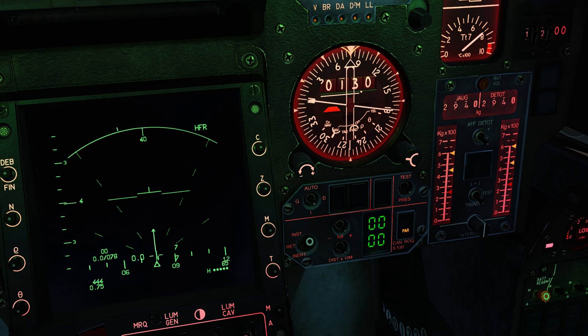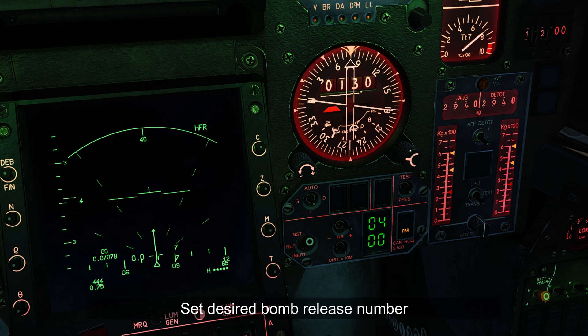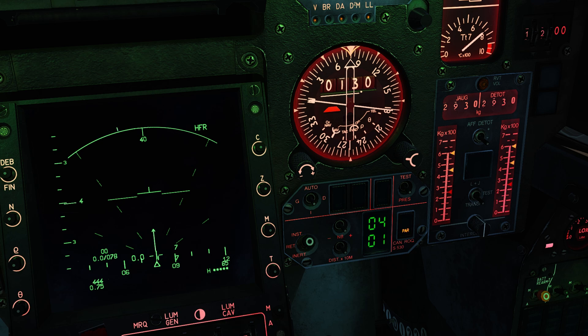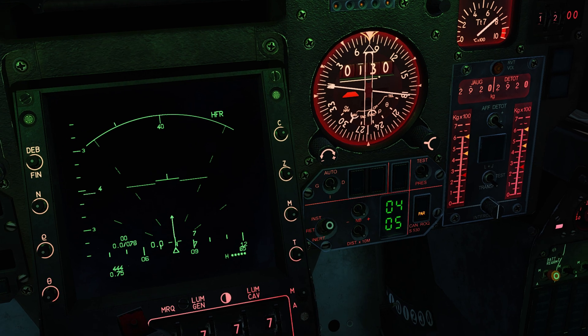B is number of bombs — you can select it in even numbers: 2, 4, 6, 8, 10. We will drop all four at once. We have four Mark 82 Snake Eyes so I've selected four. And distance times 10 — this is the distance between the bombs times 10 meters. So if you have it on one, the bombs will be 10 meters apart; two for 20, three for 30, and so on. I like to have my munitions around 50 meters apart.